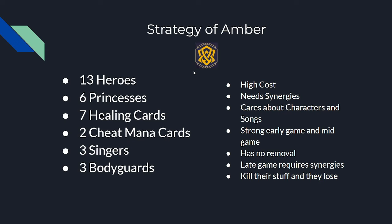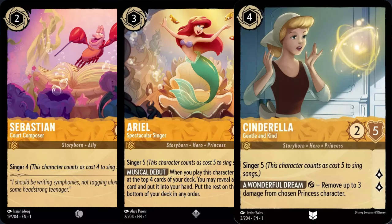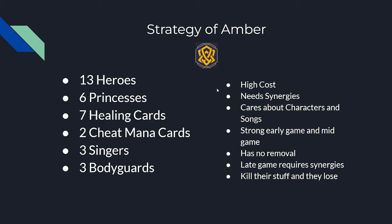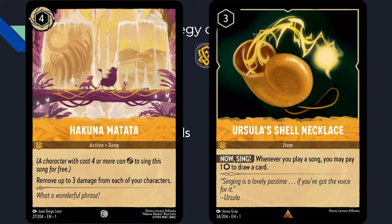What are we doing with Amber? All cards cost a little more and are a little worse on stats, but that's not where Amber excels — Amber excels in their effects. They have 13 heroes and 6 princesses; the princesses tag is relevant, and heroes may be in the future. They have 7 healing cards, which combined with higher defenses can swing combat math in your favor. They have 2 cards that cheat mana, 3 singers — the only singers currently in the game — and 3 bodyguards. Their general strategy requires synergies to get on the board and they care about characters and songs.